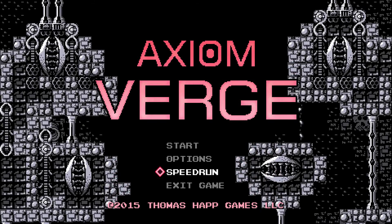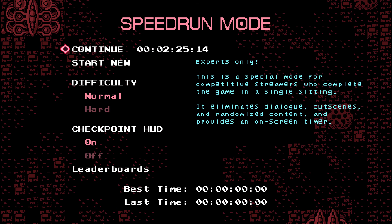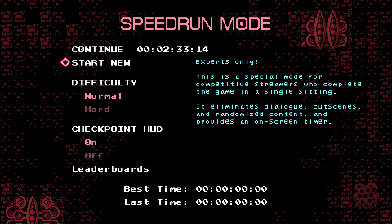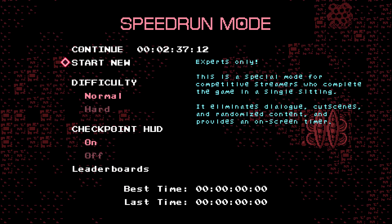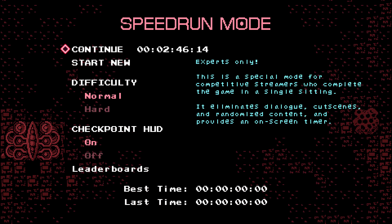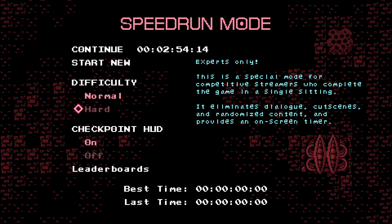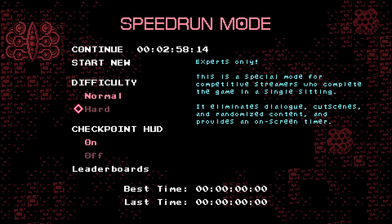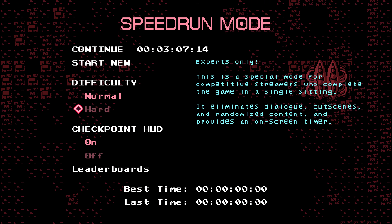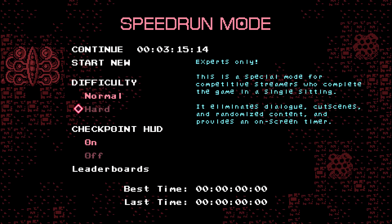The game also features a speedrun mode with a bunch of different options. This is really cool because fans of this genre — a lot of the hardcore players — are speedrunners. They use mods and glitches to help make their playing field level. Well, in Axiom Verge they have it pre-installed already in the game, so you don't have to mod anything. Multiple difficulties, any random element in the game is taken out so everything is consistent, and cutscenes and story parts are taken out so they don't waste time. This game acknowledges that high-end players will definitely want to speedrun it and built in their own speedrun mode — that's definitely welcome and an incredible extra feature.